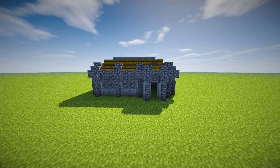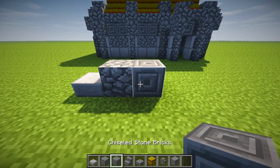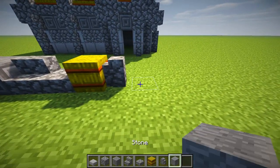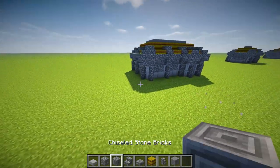Okay, so here we are in the default texture pack. Materials we're going to need: stone slab, cobblestone, chiseled stone bricks, cobblestone stairs, cobblestone slab, hay bale, cobblestone wall, and stone for some variation. It's really really simple, this one.